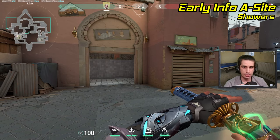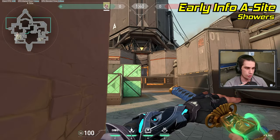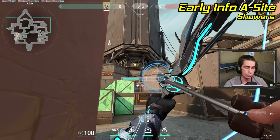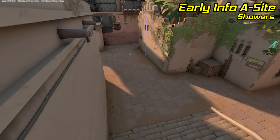However, you can't peek off of that arrow yourself, so here's a different version. Stand right in this corner outside of showers, turn around, and aim at the right side of this orange bar above heaven. Pull out your recon and do a one-bounce full-charge lineup, and the arrow will land on the far wall outside showers.